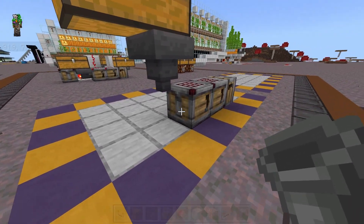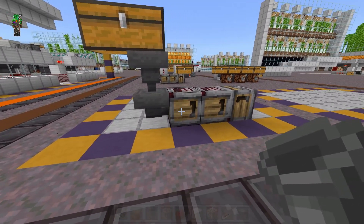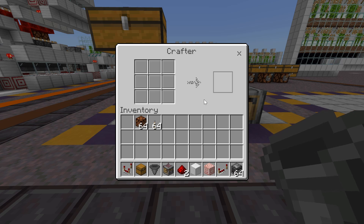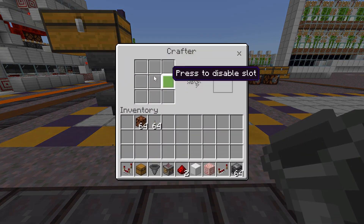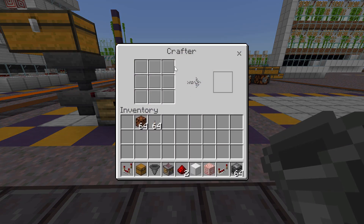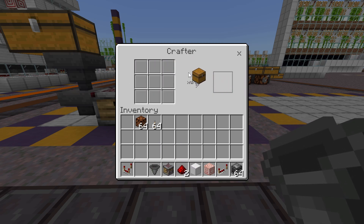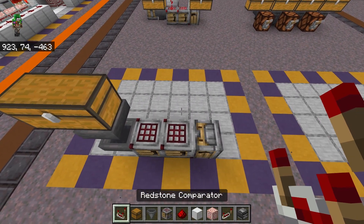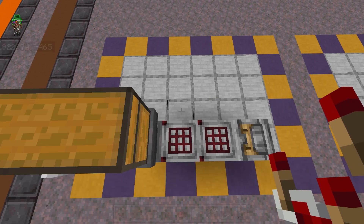Just use hoppers to connect the output of the farm to the very first crafter. This first crafter is to turn bamboo into blocks, so don't lock any of the slots. The middle crafter is to turn the blocks into planks, so we need to lock all but one of the slots. And then the third one is whatever you want to turn the planks into. So if you want to turn the planks into stairs, make that pattern. Into chests, make that pattern. Or for slabs, lock all but three of the slots. Just lock whatever slots you're trying to craft, regardless of what that is.